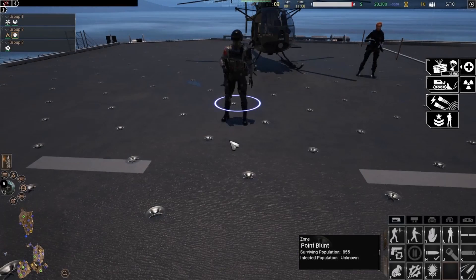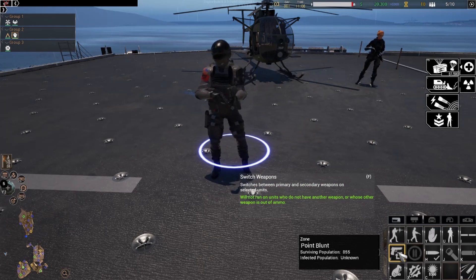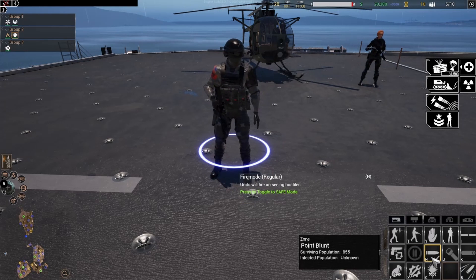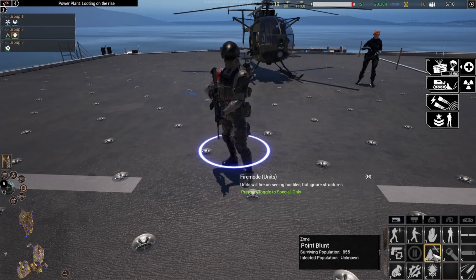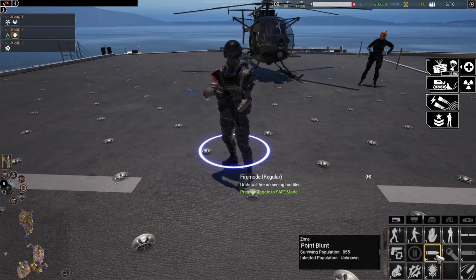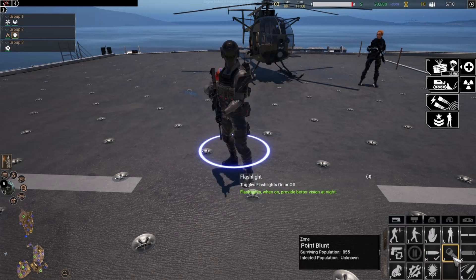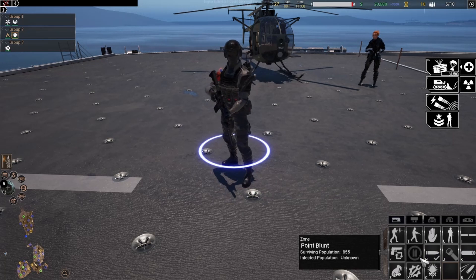Next up we come to the utility portion of the control box. These options vary depending on unit, but you'll find things such as a switch weapon command, a reload toggle, and the fire mode toggle. This is very useful and allows you to switch between modes such as normal, which will fire at all hostile targets; safe, which will prevent your units from firing even if they're under attack; units, which will allow them to fire at all enemy targets except structures; and finally special, which will restrict firing to special enemies such as spitters, juggernauts, or leviathans. After that we have a flashlight toggle, or headlights in the case of vehicles, which allows your units to see further at night. And in the case of this unit, a suppressor toggle, which doesn't apply to all weapons, but will greatly decrease the noise your units make when firing, which is really useful in stealth situations.